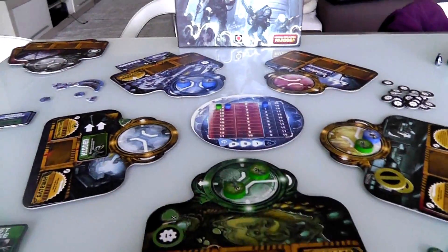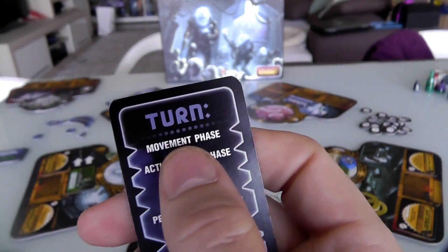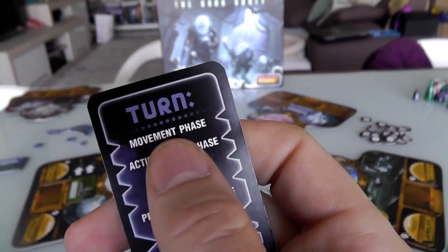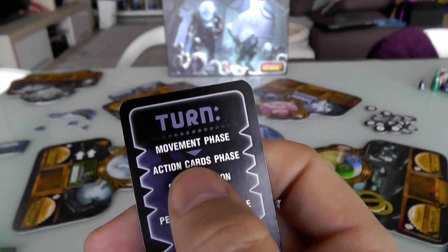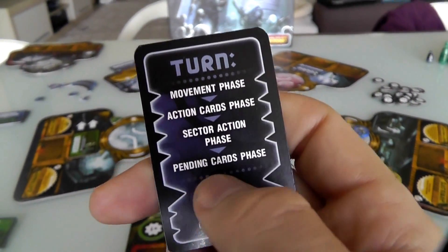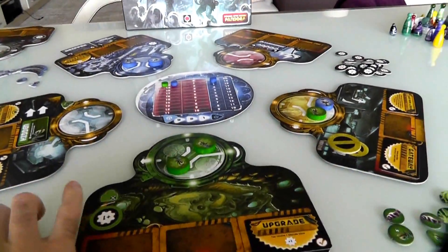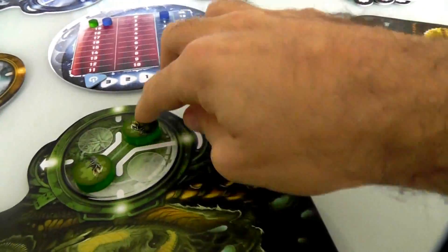Let's do that — it's been ten minutes. So now we start. I'm the first player. Every turn, we go through these four steps: moving, action cards, sector actions, and pending cards.